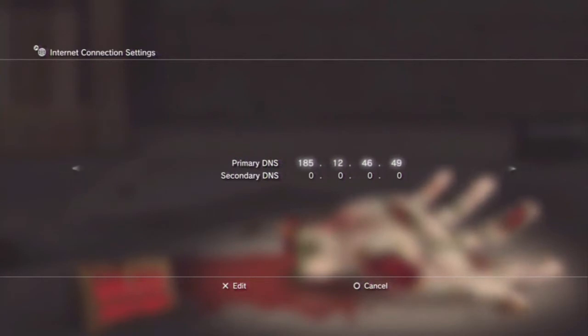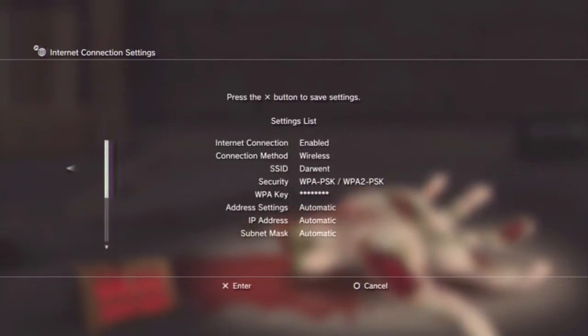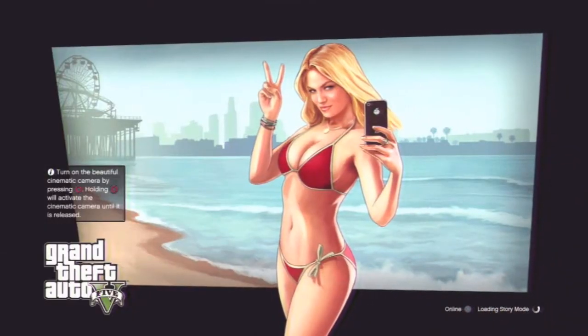Just try not to go over or under by any numbers — it has to be this exact number. Then keep pressing across for all of them, test your connection, and it should come up as your connection testing, obtaining IP, internet connection.